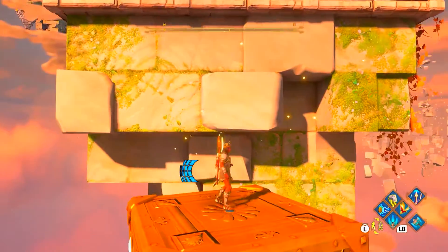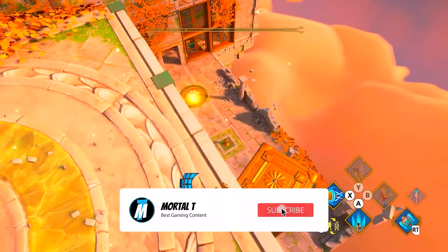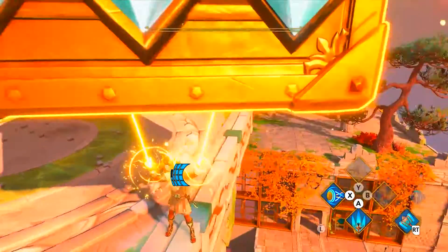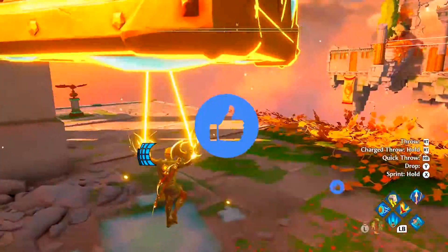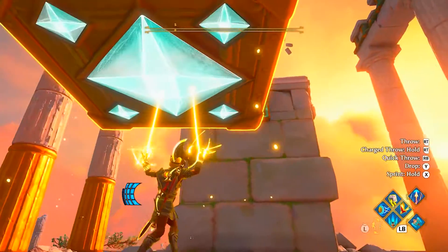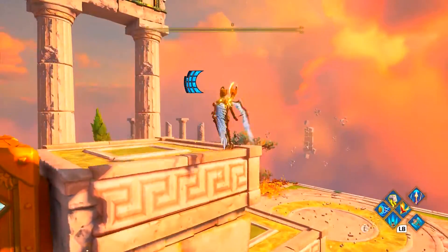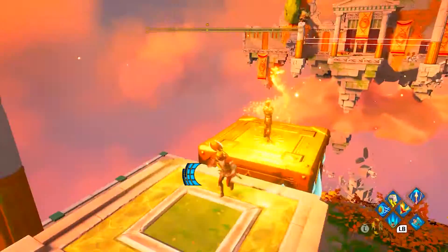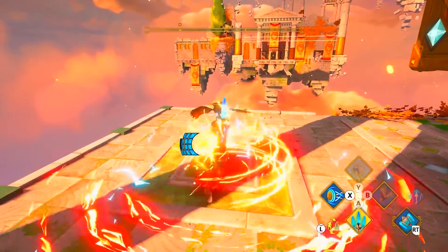Now it is a bit closer to where it's actually meant to be, and then we can just pick it up from here. Now we're going to take it around to this side. There is an air vent just there as you can see — we want to place it against that air vent like so. We then want to jump on top, place a clone, jump down to the fan and use Ares Wrath again.